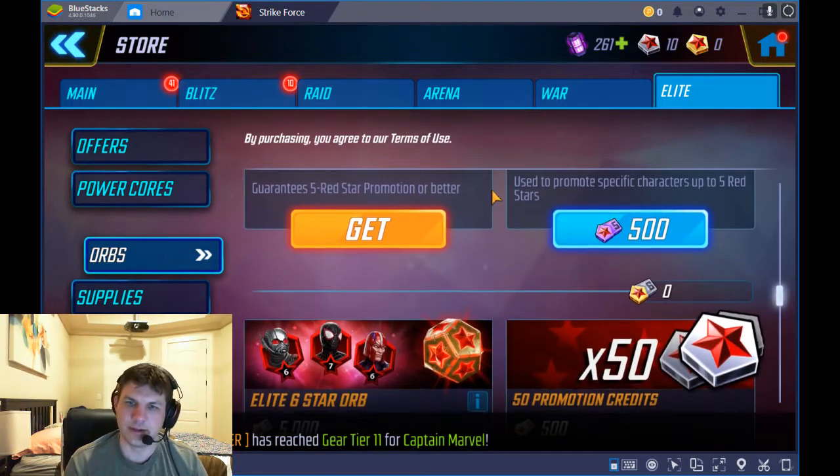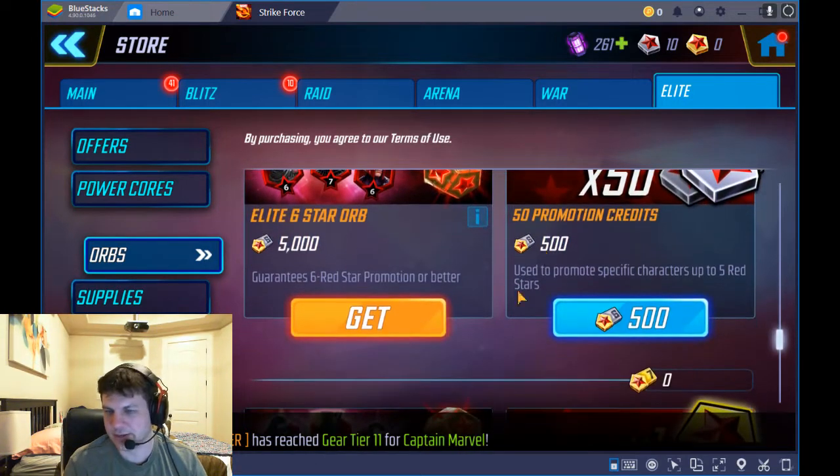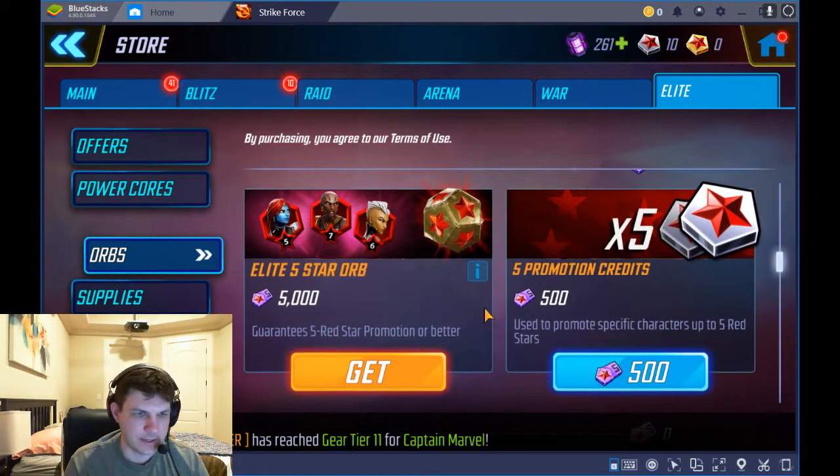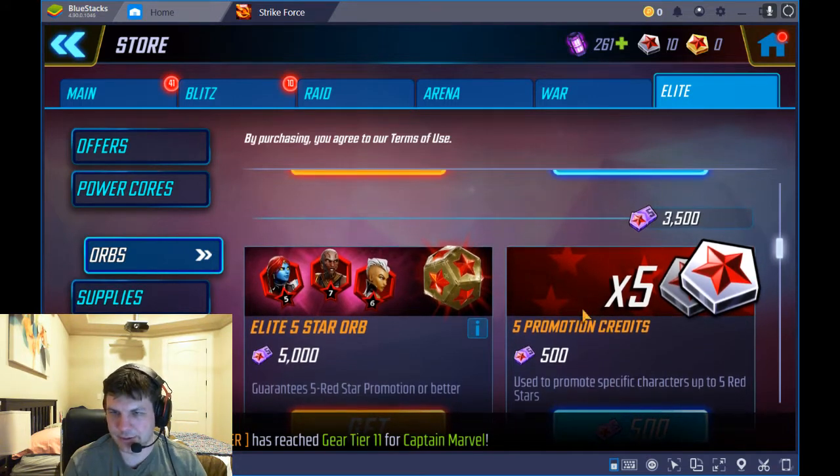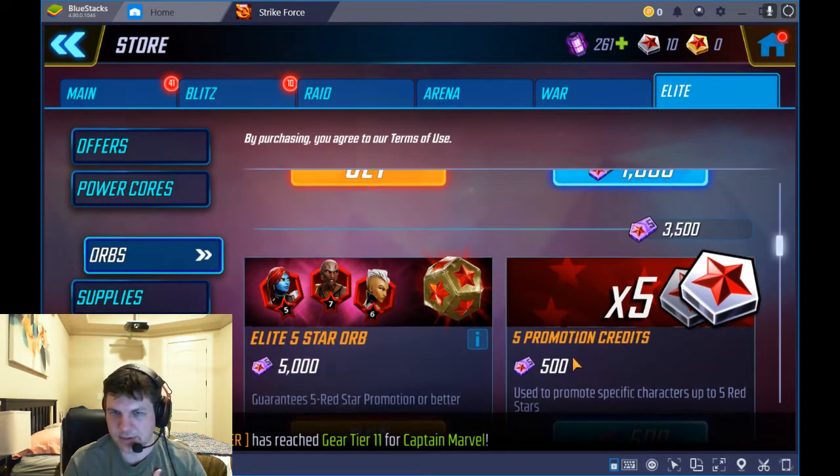If you pull an elite five star dupe from an elite orb, you get six star credits and so on. The idea is you can turn in a thousand credits to get 10 tokens and upgrade somebody of your choice from two to three stars. I have 3500 credits saved and I'm not going to cash any more in unless I know I'm going to use them.